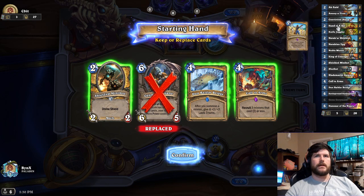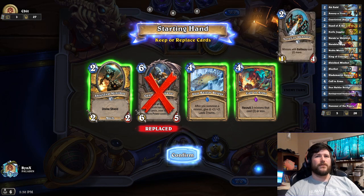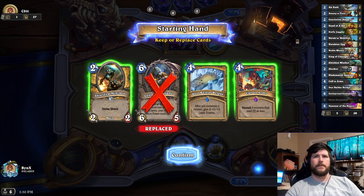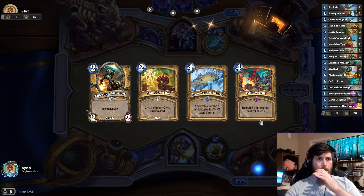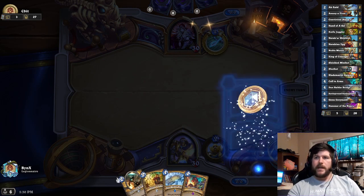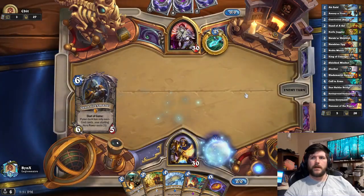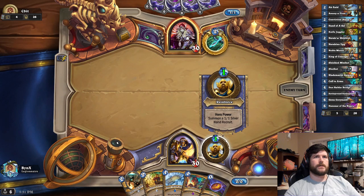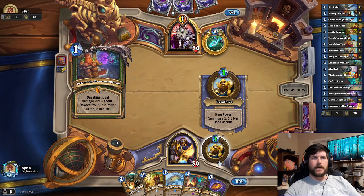I'm trying to think, is there anything I really want more? I honestly don't think there is. Nerub'ar Weblord — we want to pull that off with Call to Arms to mess them up. So I think we just get rid of this Genn, because you never want Genn. Hand of A'dal we might also play on two. But this is almost always Quest Hunter, and nine times out of ten they just kill this with one of their spells. But I still push the button every time.